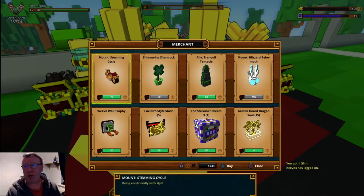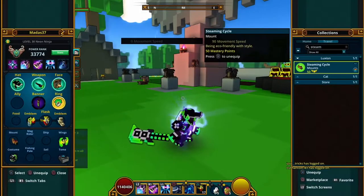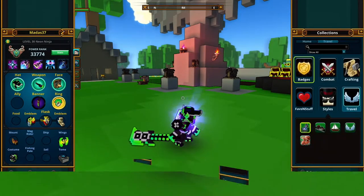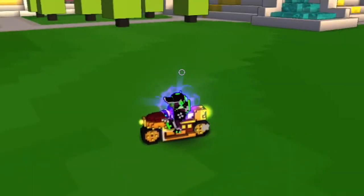First of all we will be looking at the Steaming Cycle, so let's take a look at it. Here is the Steaming Cycle — an 80s mount and it's got 90 movement speed. Doesn't look too bad actually.